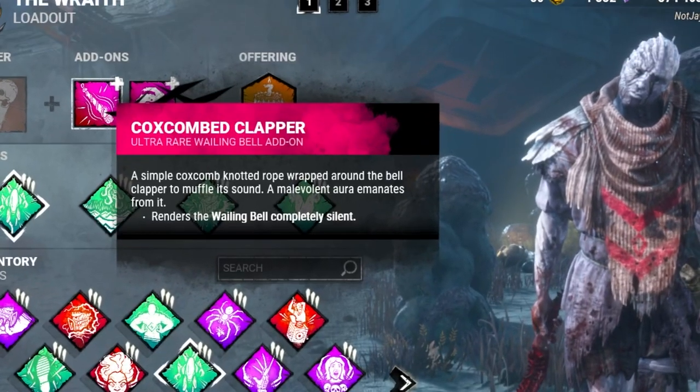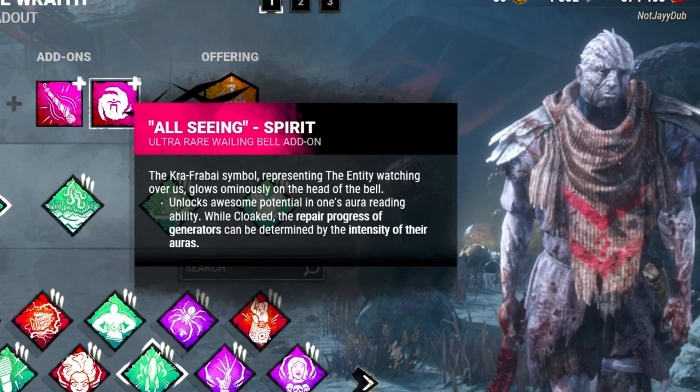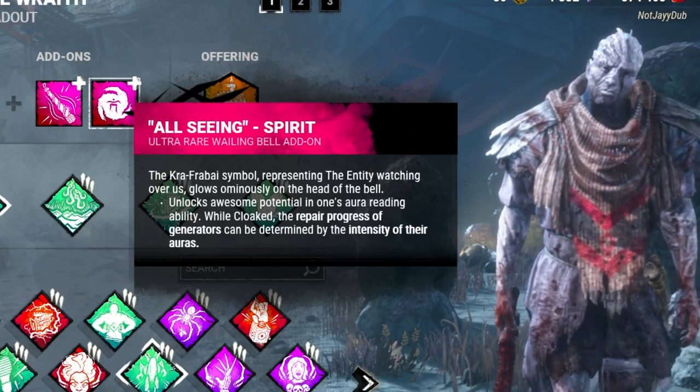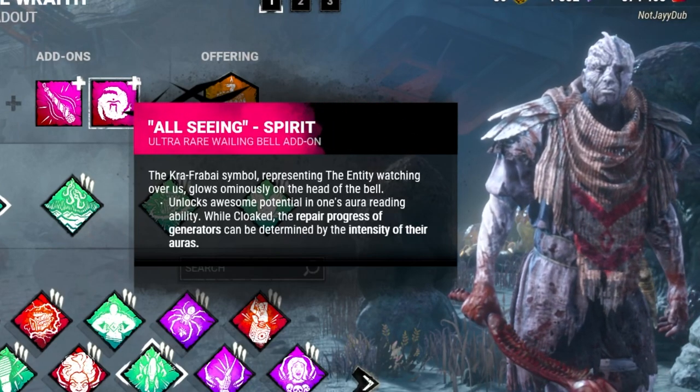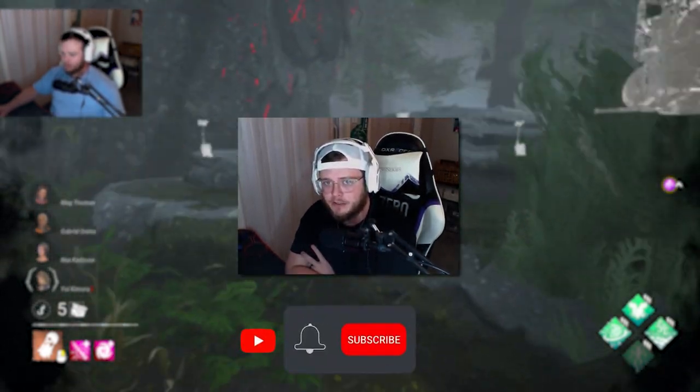First up we have Coxcomb Clapper — you use your bell and it's completely silent. Relatively straightforward. Same with All Seeing Spirit: the generator's aura intensity is based on the progress on said gen, so the more red it is the more progressed it is. And that's pretty much it. Make sure you like the video.